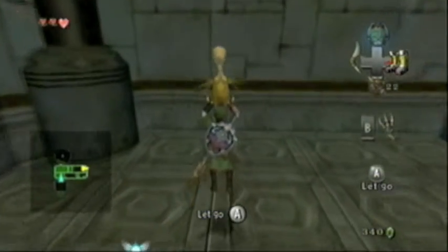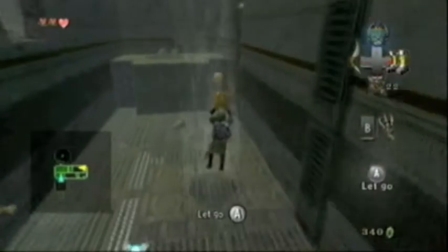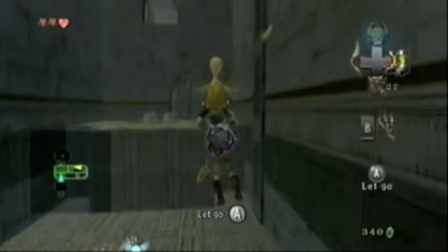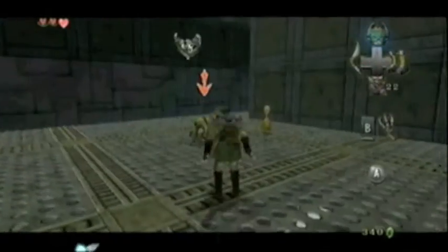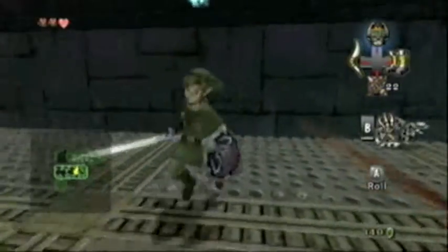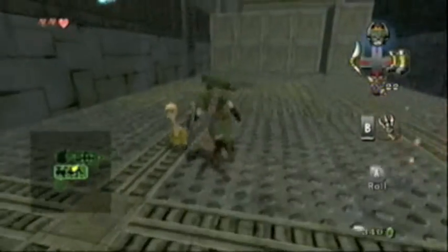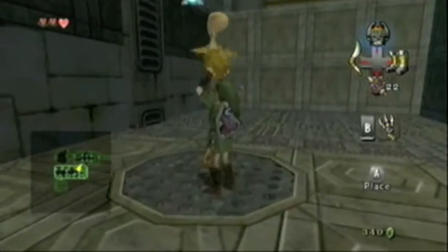I'm not sure where I'm supposed to go. You get Uku there, and usually he's able to warp you out of the dungeon, and then once you restart your playing session you could use him and warp back to where you were, just like Farore's Wind in Ocarina of Time. Well, apparently he doesn't work that way in this dungeon, and I don't understand what the hell is going on with him.